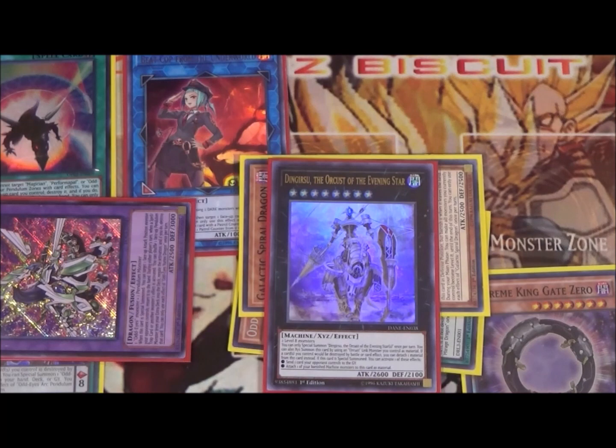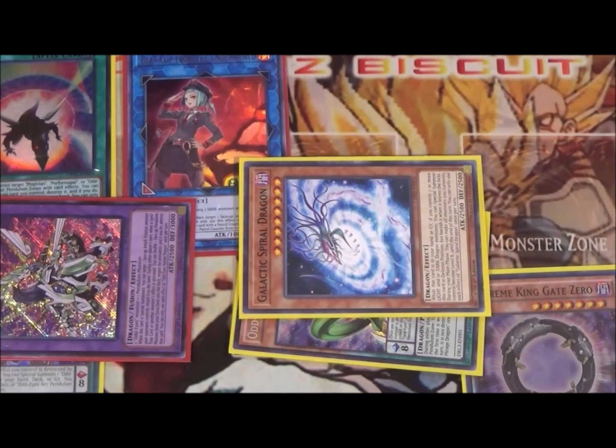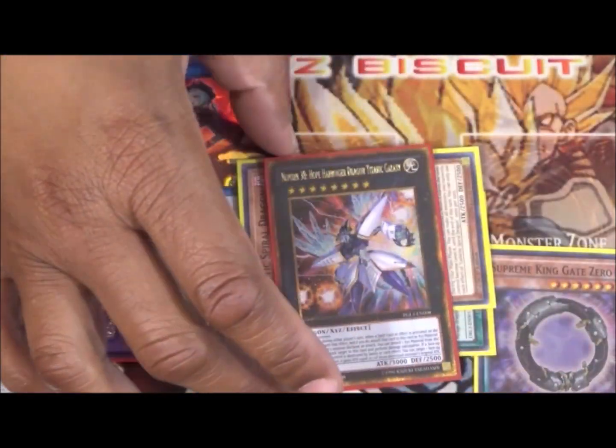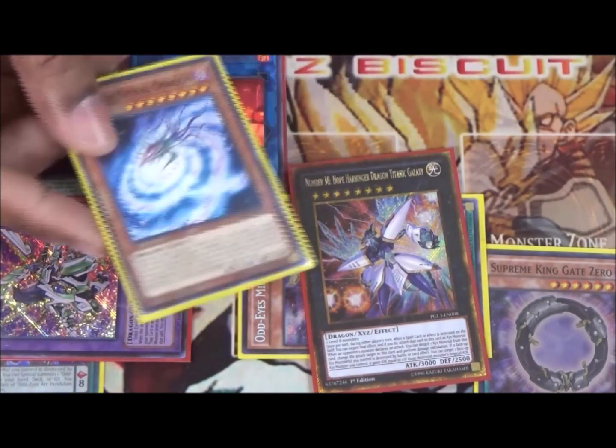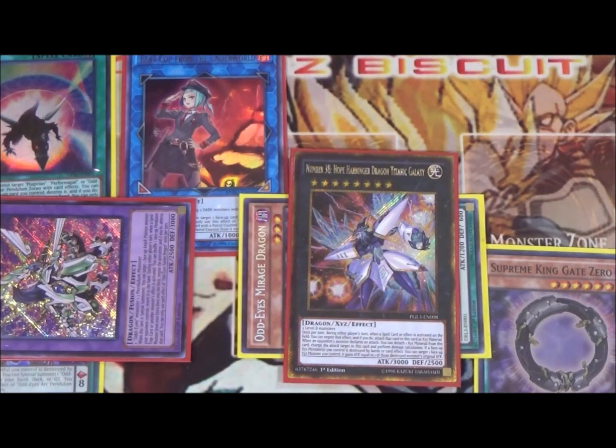Also, if a card would be destroyed, it provides good protection — something we can use to keep the board stable. Another rank eight option I'm really looking at is Hope Harbinger Dragon. It helps so I don't have to worry about going into FA Dawn Dragster. It can redirect attacks by detaching material, giving us another material in the graveyard for later use. On top of that, it can absorb materials whenever our opponent activates a spell card, gaining advantage and negating our opponent — something they'll have to bait around.